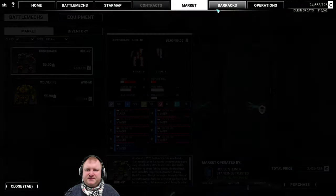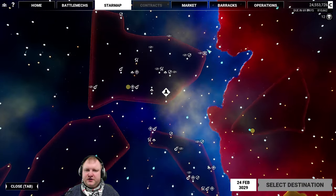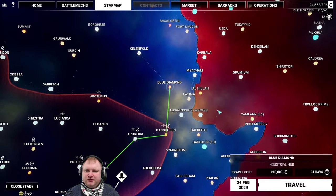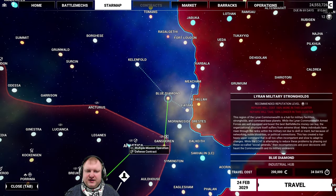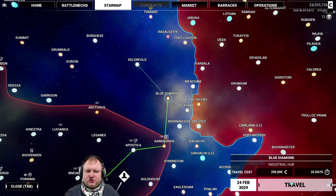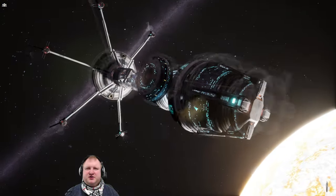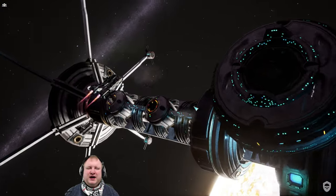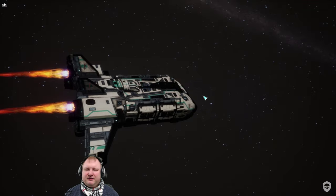Now we are in Steiner Space here in MechWarrior 5 Mercenaries, and we're going to travel over to Planet Blue Diamond. We're in Steiner Space, adjacent to reputation level 11 war zones. Let's go there and see what kind of pilots we can get. If the mod is working correctly, we should see one or two higher level to highest level pilots available for hire in that area.